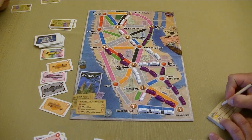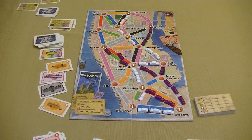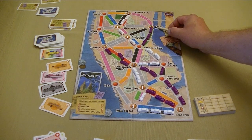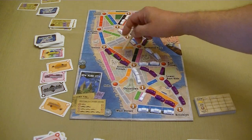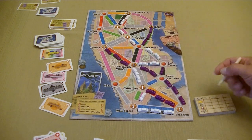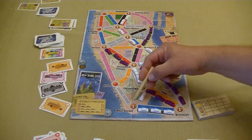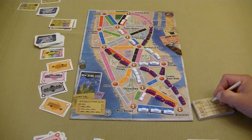We've got Chris here and Dave here. The first thing we're going to do is score points for all of our routes, starting with Chris. We've got 4, 4 — another 4 is 8, 10, 11 — 11 and 4 is 15, 15 and 4 is 19 points for Chris. Then for me: 4, 5, 6, 7, 8, 9, 10, 11, 12, 13, 14, 15 points.